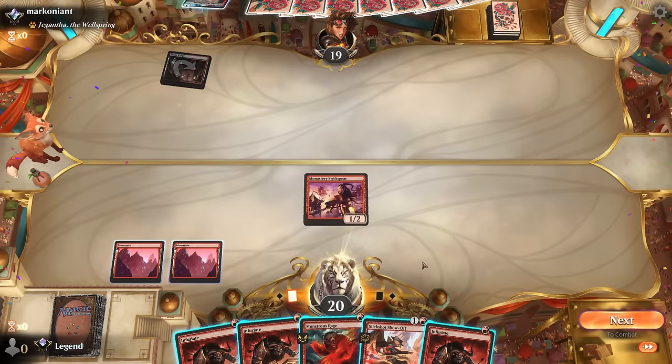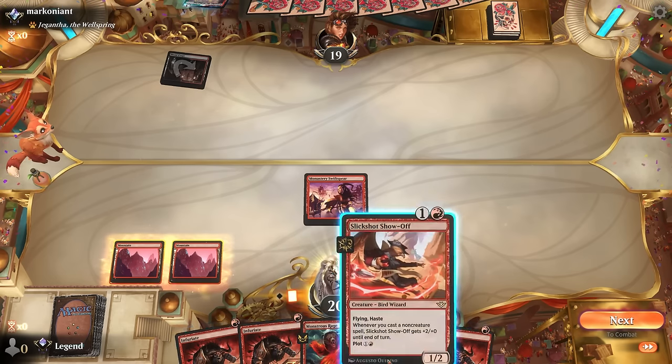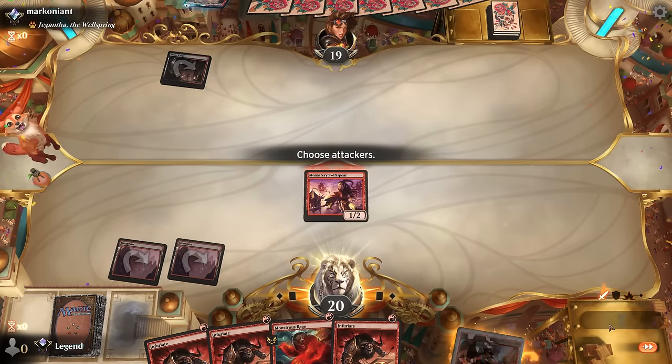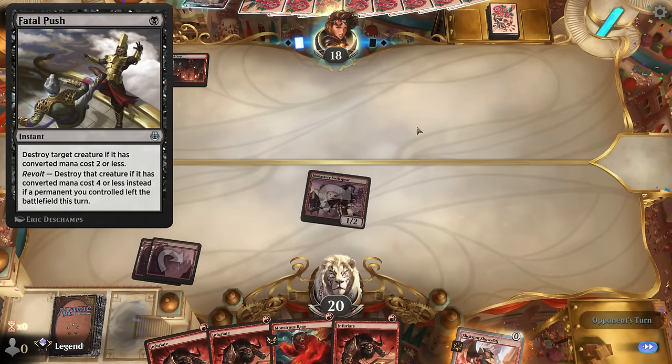Opponent is black-red, which makes me want to plot a Slickshot instead of casting it right now. Could also just deal some burst damage with a Swiftspear. If our opponent does keep up mana—if they had a Fatal Push we likely would have seen them cast it earlier.